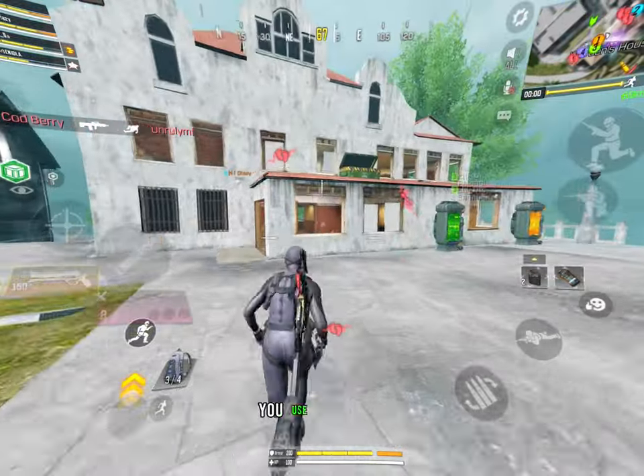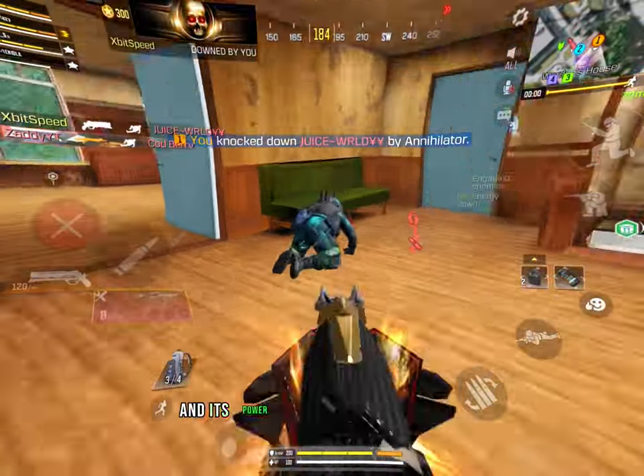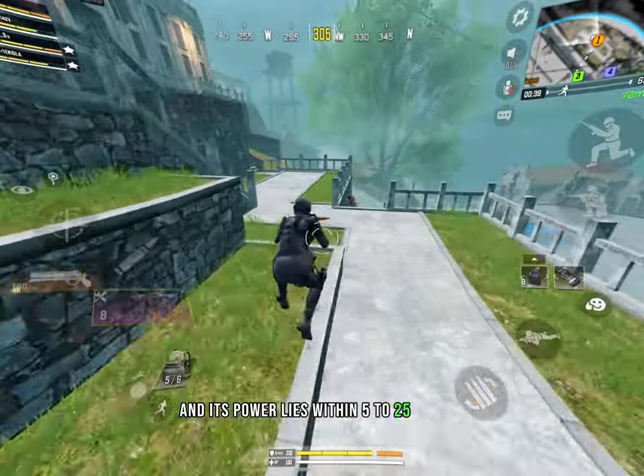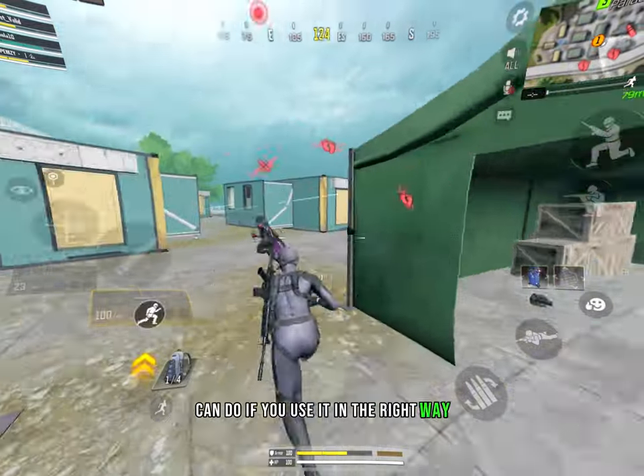Why should you use a shotgun? You use a shotgun because it can dominate in close combat fights, and its power lies within 5 to 25 meters. No other weapon is capable of what a shotgun can do if you use it in the right way.